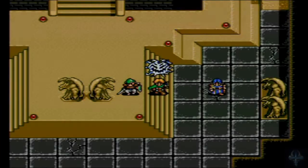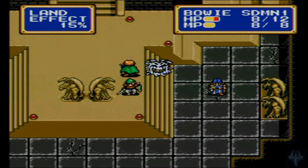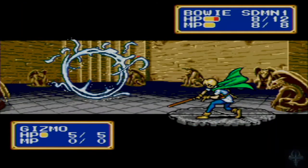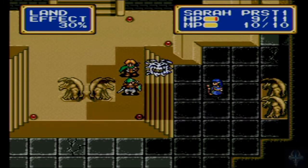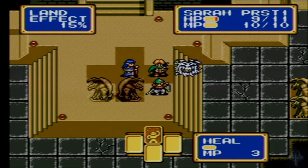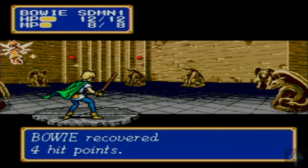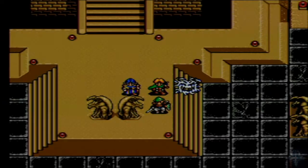Bowie took more damage than Sarah, mostly because he is on a Land Effect of 0% at the moment, so that doesn't do him any favors. And of course, the gizmo dodged — that's just peachy. We are going to take this opportunity to heal Bowie, because you always want to stay on top of healing. It's a little soon for a heal spell really, but it gives Sarah 10 XP guaranteed.